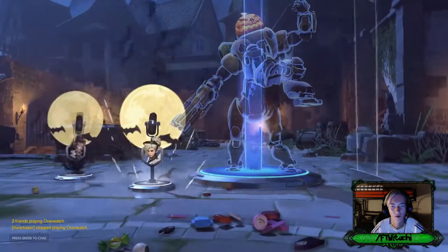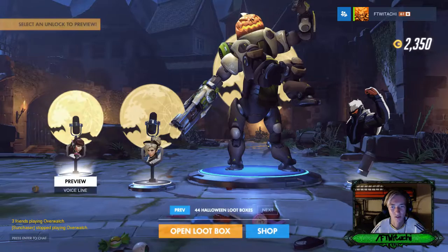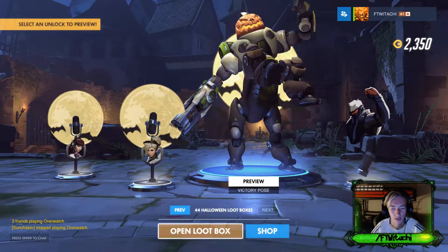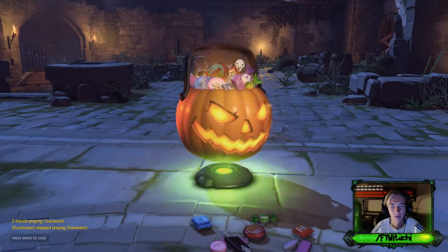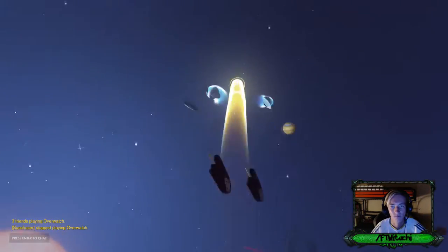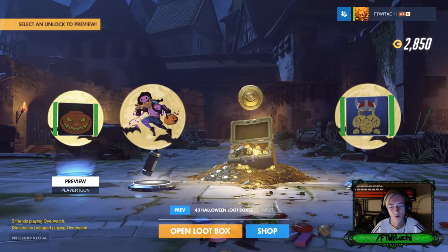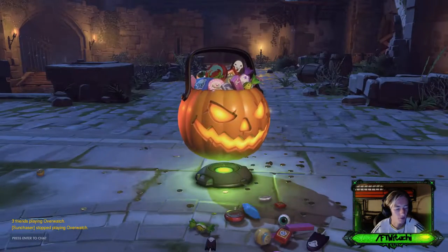Oh, what is that — a victory pose? Oh I didn't know Orisa got something cool! Alright, here we go — coins. Coins are cool, we're almost at 3K so we can purchase at least one skin.